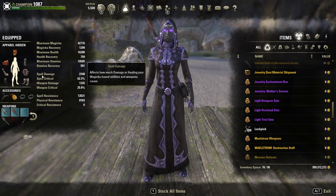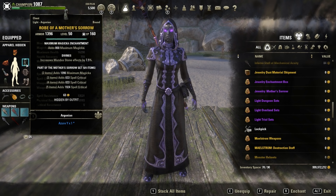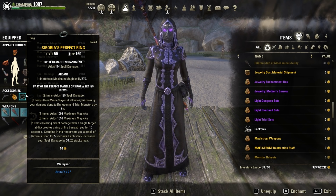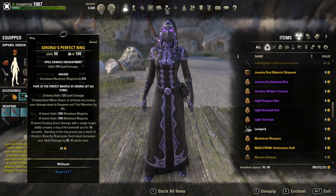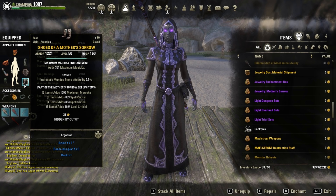Here we are on a Magicka Nightblade. Magicka Nightblades and Magicka Templars are using this — the go-to set for almost all setups is Seroria. This is a very strong set that drops in Cloud Rest. The imperfect version is basically the same except it doesn't have the five-piece Magicka bonus. This set is really good because you can get the permanent 600 spell damage, just keep in mind the circle you get the buff from is static, and when you move around a lot you might lose the buff.